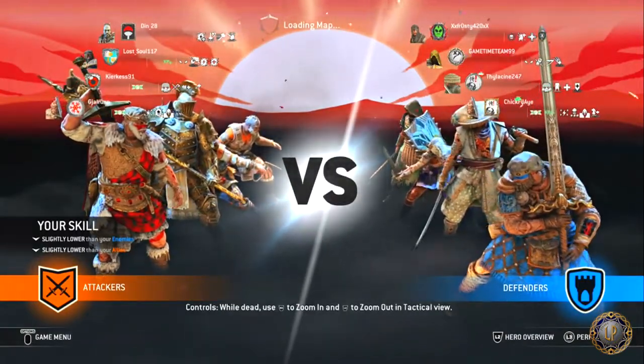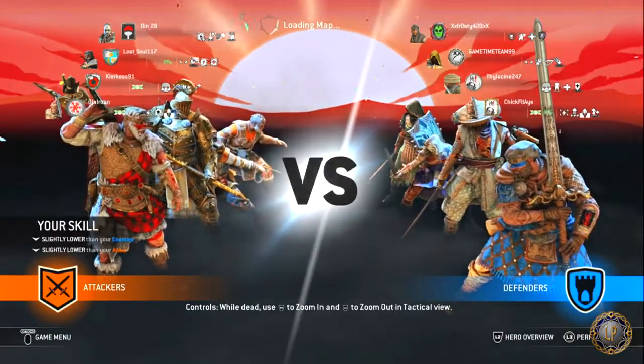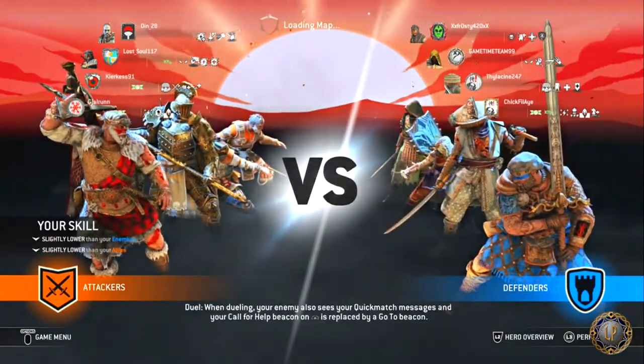His base stats are: his health is set to 125, his stamina is set to 120, and his sprint speed is set to 1.78 meters per second.